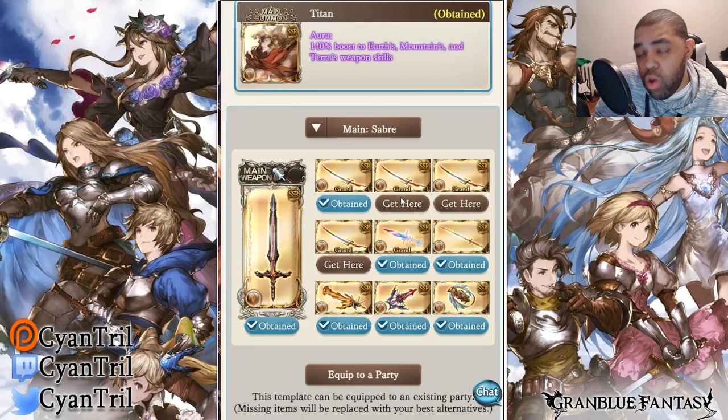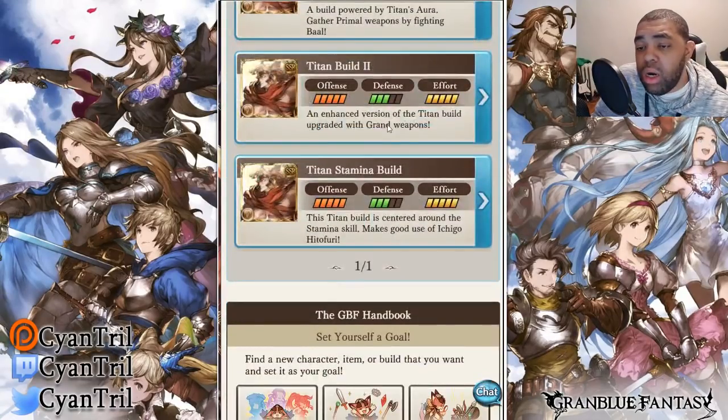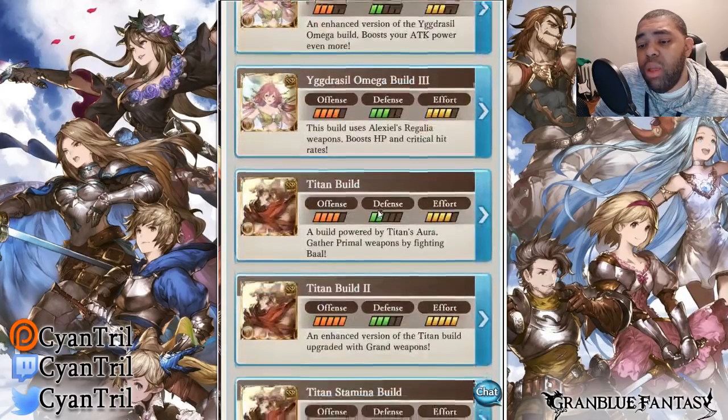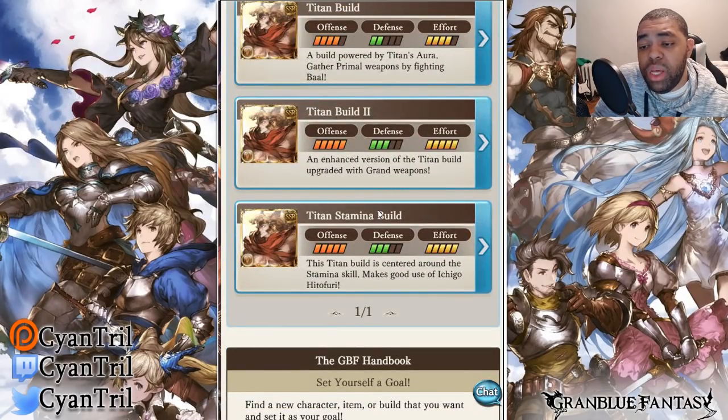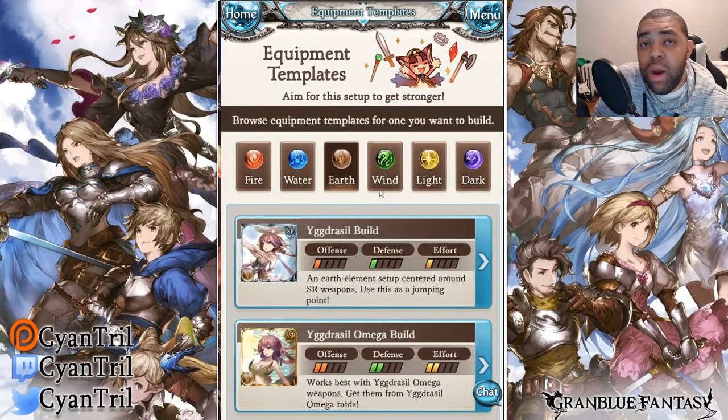The only scenario where this beats out Kaim is if you're main-ing Kaim with Zeta and Vasaraga. This build could be viable in the future if they add a mechanic that swaps out the back row, or content with no back row allowed — but in the current game it just doesn't have much value, since Kaim is a back-row unit for earth.